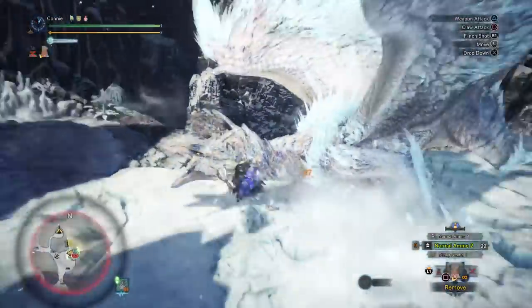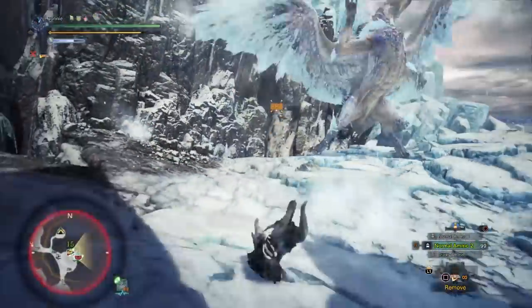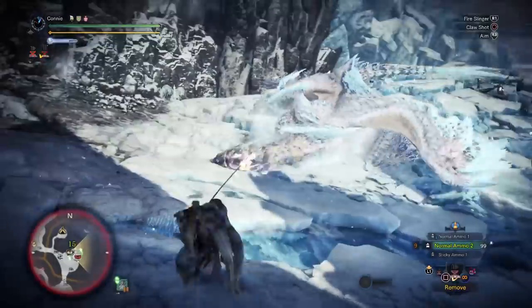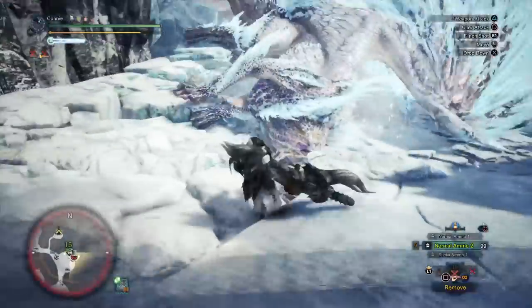If we're doing like 700 damage a piece that's 70 health — that's more than a mega potion. Look at that 880 damage. And more claw jank of course — wouldn't be a Monster Hunter World video without claw jank.